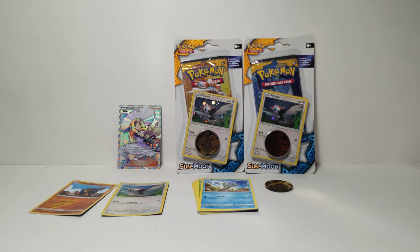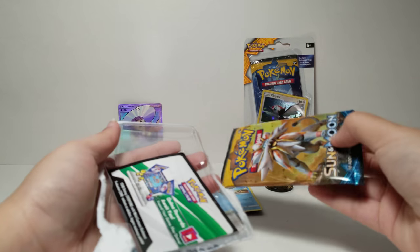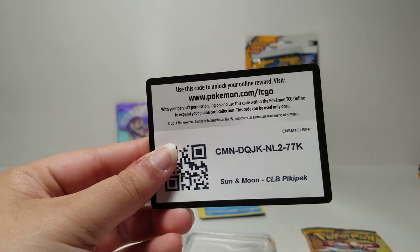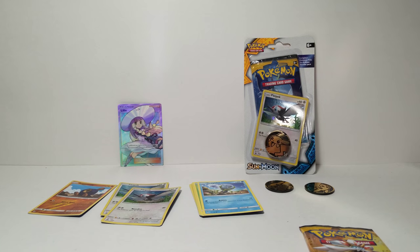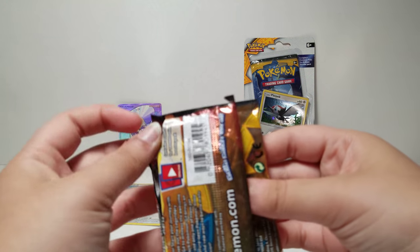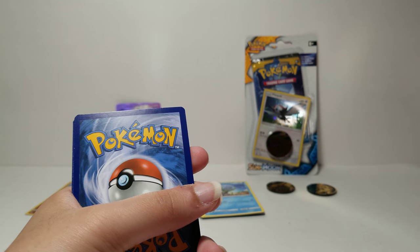Let's open our second pack. This one is a Solgaleo pack. Another Pikipek holo. Here's another free code for you guys, and then the same Pikachu coin. Here is our Solgaleo pack. Here we go — here is another free code for you guys. There are a lot of free codes in this video.